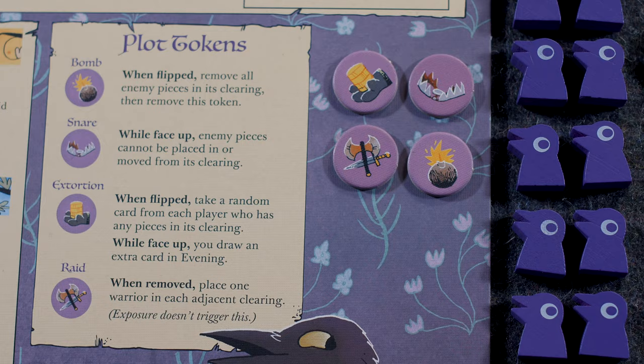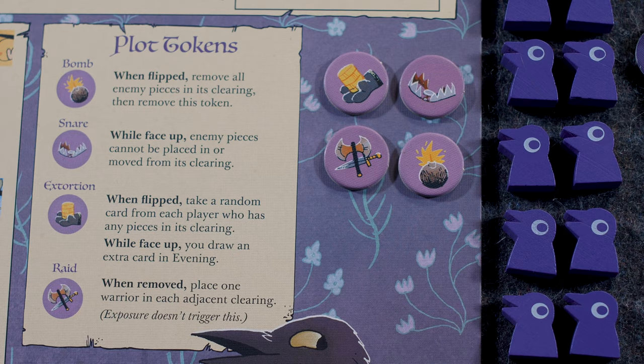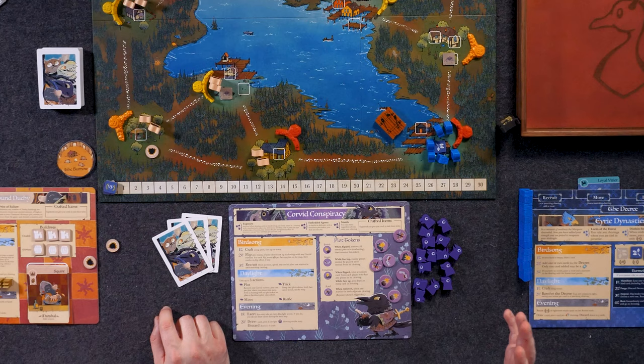Here's the main board — it's pretty clear. You have plot tokens, two of each type: bomb, snare, extortion, and raid. The game comes with more than you need — I think it comes with 16, twice as many as you need — so make sure you just have two of each one.